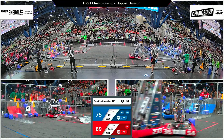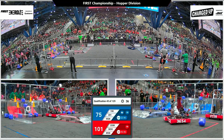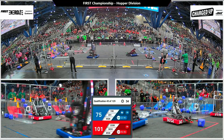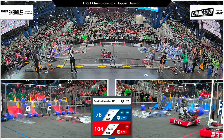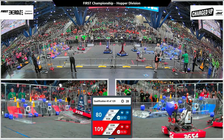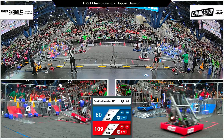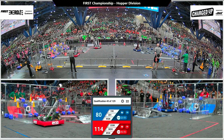Blue Alliance has two links and needs four more in order to get their sustainability bonus. Red Alliance has five. With a quick cube placement from Electric Mayhem, now each alliance has the co-opertition bonus, which means the Red Alliance has the sustainability bonus ranking point.